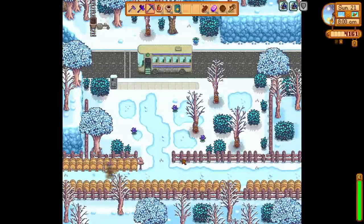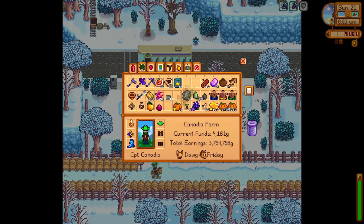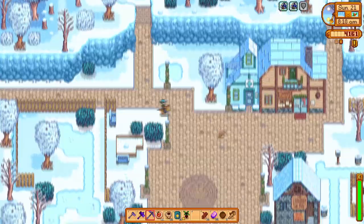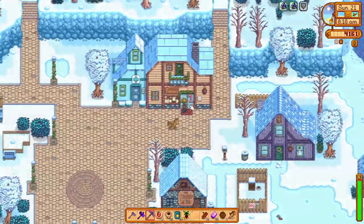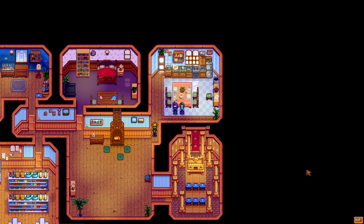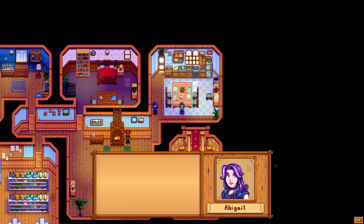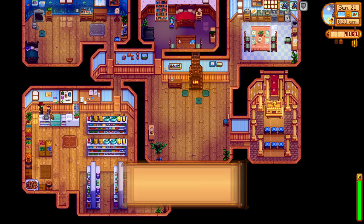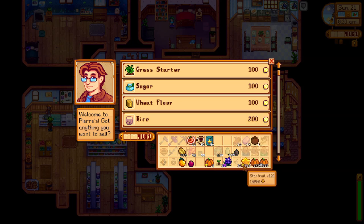We will head straight to Pierre's to sell our starfruit and pumpkins because we need that money to complete other goals like getting the upgrade from Robin and buying starfruit seeds. There is a help wanted quest to bring a frozen geode to Shane, so maybe we'll do that later. Inside Pierre's we are met with Caroline's six-heart cutscene, activated by entering when Caroline and Abigail are both there. It is a quick one with no effect on friendship. We'll give Pierre a beet as a gift, then sell our starfruit, pumpkins, and silver pumpkins.